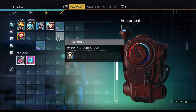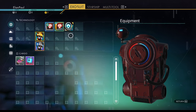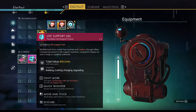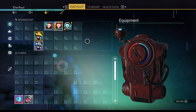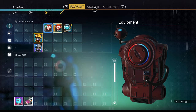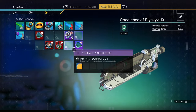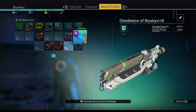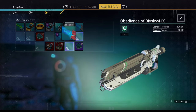Let's look at the technology in our exosuit. I'm moving things over for efficiency — putting life support and the neural stimulator into the supercharge slot. You're provided with two life support gels and some ammunition. Over on the multi-tool, ignore the supercharged slots — yours probably won't have those, that's just a glitch. I'm going to move the bolt caster over here because I'll need it soon.